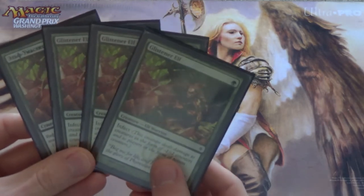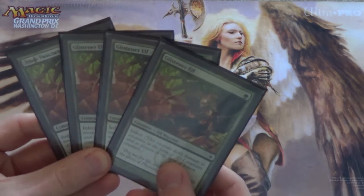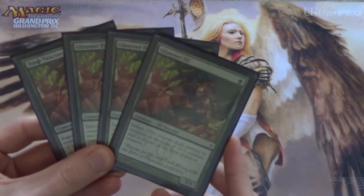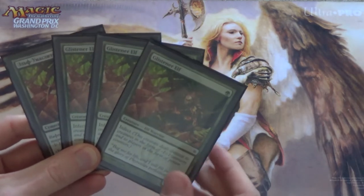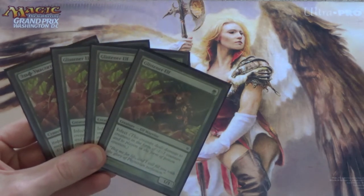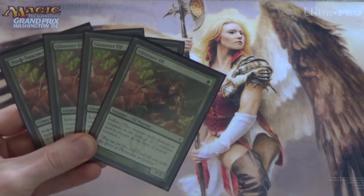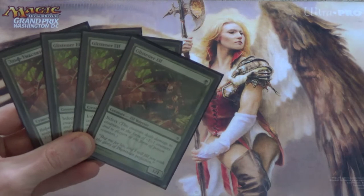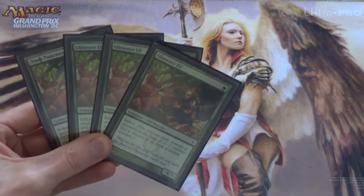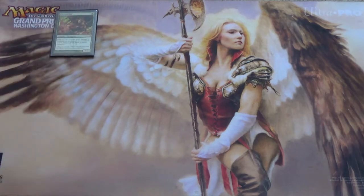I call myself T1 GlistenerElf — the T stands for Turn, so Turn 1. In Modern, especially now that Gitaxian Probe isn't in the format, I don't actually cast the T1 GlistenerElf all that often. Rather, I like to stay safe and protect my GlistenerElf with cards like Vines of Vastwood, Apostle's Blessing, or Blossoming Defense. However, in Legacy, we can cast the T1 more often because of some counterspells we can play for free — absolutely free.